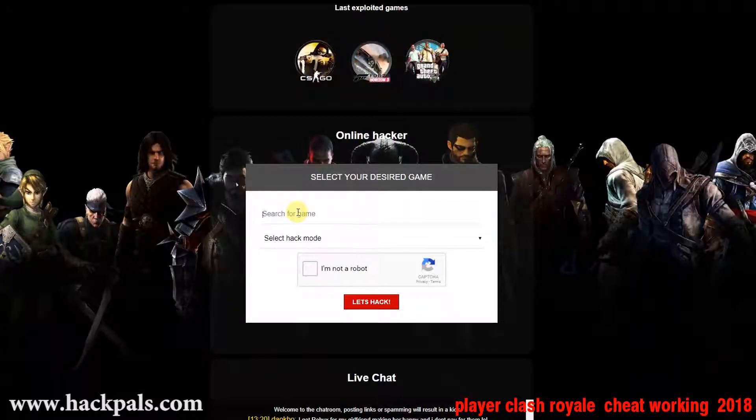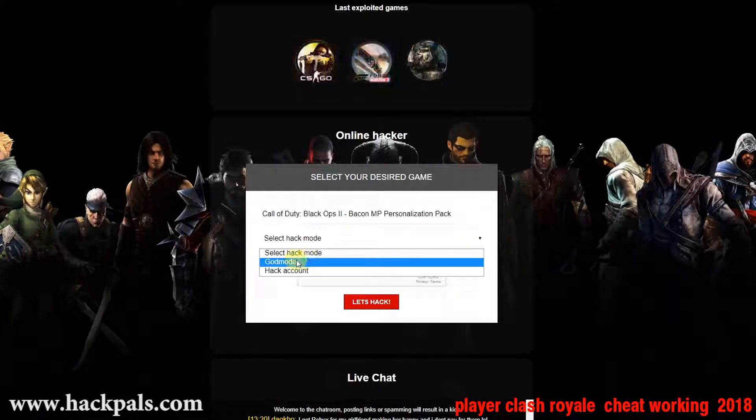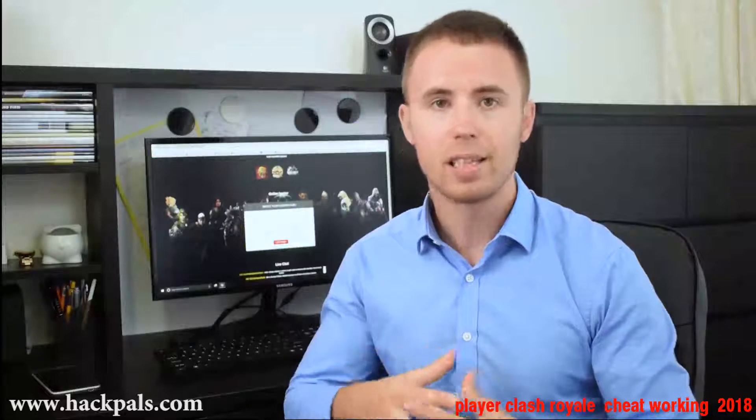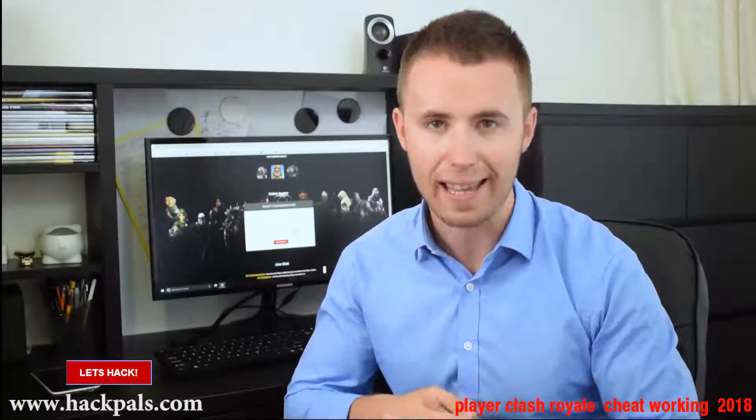When you go to the site, just search for the game that you want to hack, then just make a simple human verification proof that you are not a robot, by either downloading a free app to your phone or doing a quick survey on your PC. After that, simply click on the Let's Hack button and experience the new way of hacking.